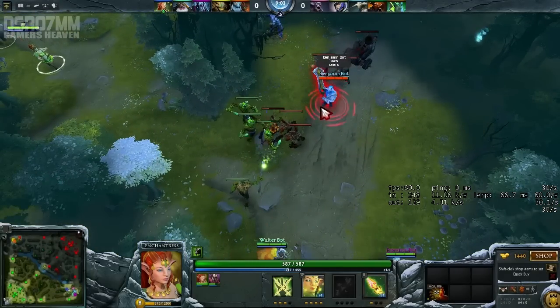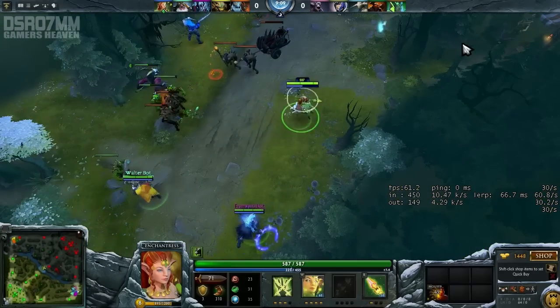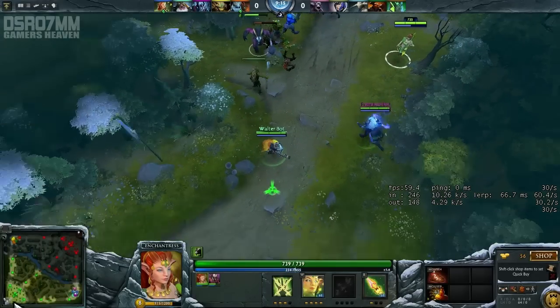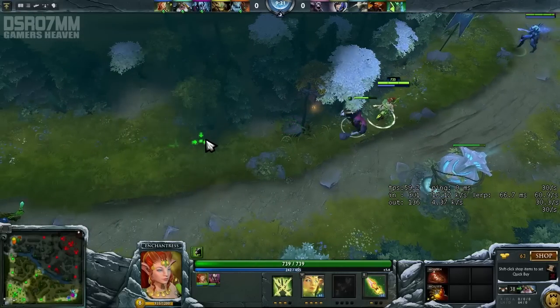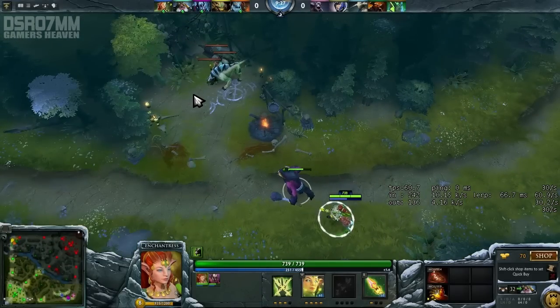Now you go in lane, you start pushing, and while you're doing that push and probably getting one or two towers, you're gonna be able to get your Point Booster and from there it's easy to get your Aghanim. So thank you for watching, hopefully I did help you with Enchantress in the jungle. If you have any questions or suggestions about this guide, feel free to comment down below. Thank you for watching one more time.